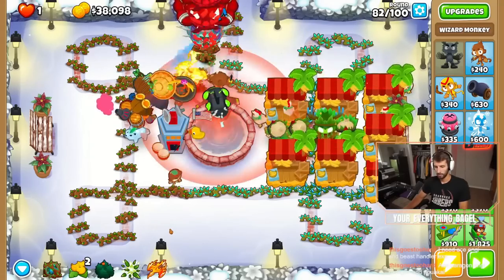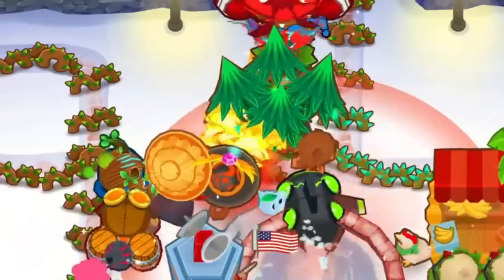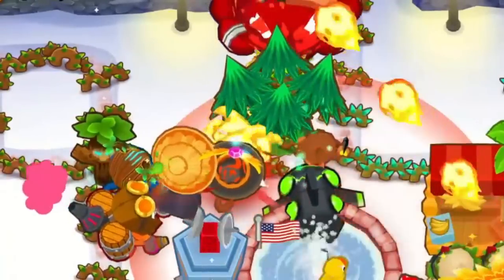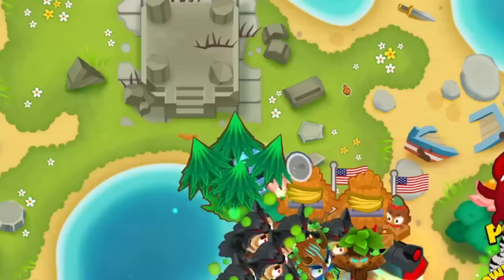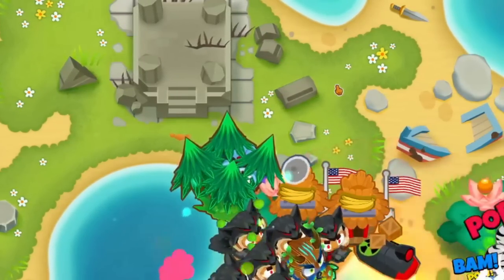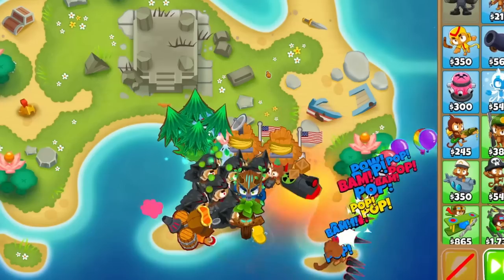At level 10, Oban unlocks his Wall of Trees ability. In every game mode but CHIMPS, put these trees as far forward as possible, as it'll make you quite a bit of extra cash any time they burst. These do not make any extra money in CHIMPS though, so you'll want to put them near the end of the track to keep any bloons from leaking.